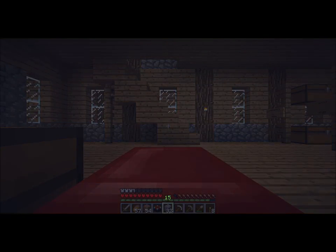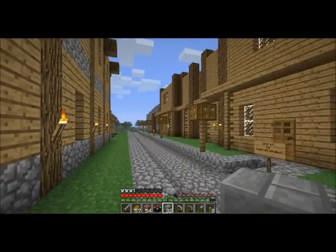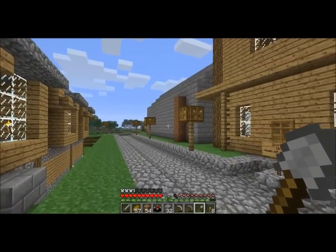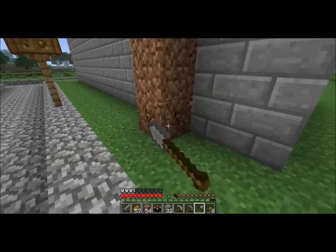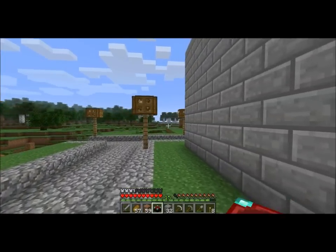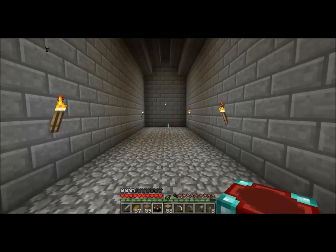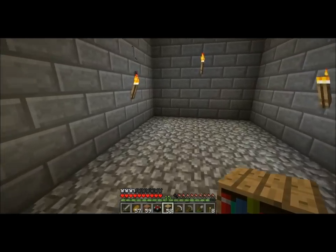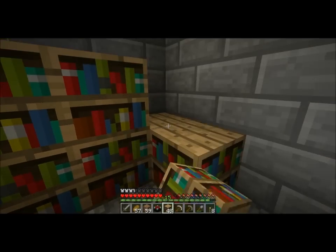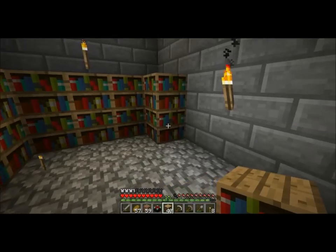I'm going to use the library as — it's not like a library where people go to get books. It's more of a place where wizards go, or at least that's how it is in the little world I'm making here. People go to the library for knowledge — wizards and that sort of thing. Knowledge is power. And arrange the bookcases for optimal enchanting.